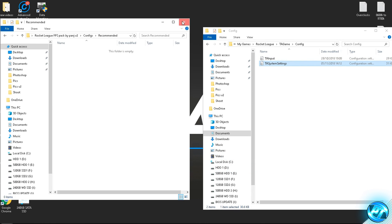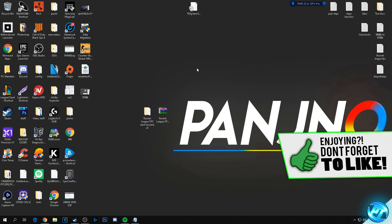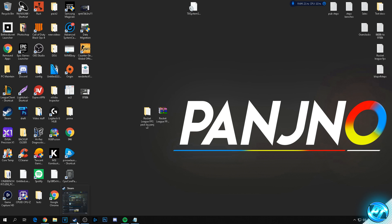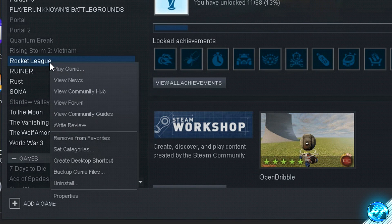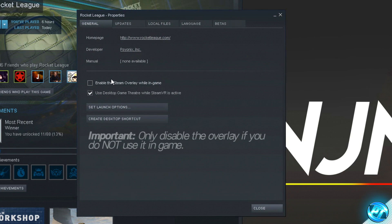Exit out of both folders and continue on. To further optimize the game files, navigate into Steam and right-click on Rocket League, then go to the Properties tab. Inside Properties, start by disabling the in-game Steam overlay — many people don't use it, so if you don't find yourself tabbing out to talk to friends, I'd recommend turning this off.